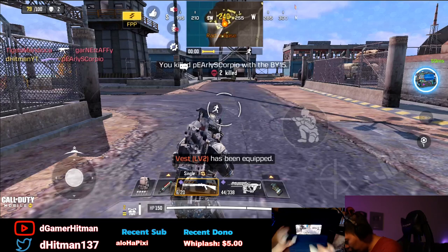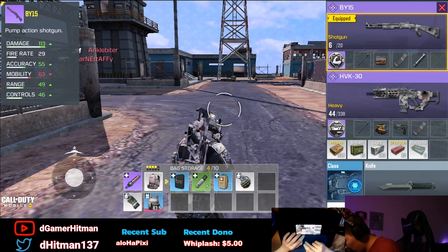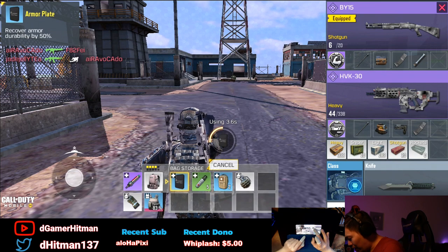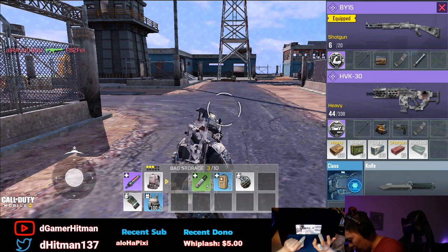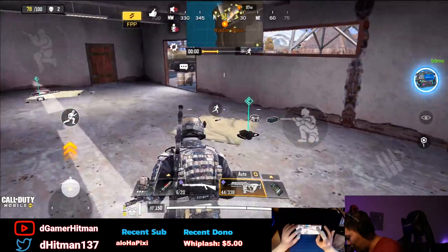Alright, we got his armor — let me show you guys the armor plate system. Look at the bottom left: you can see the armor is at 83. If we use our armor plate it should bring it back to 100. We only had one armor plate unfortunately, but yeah it brings it back to 100.